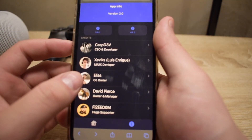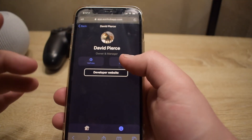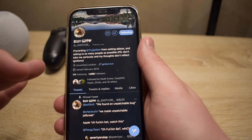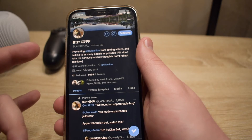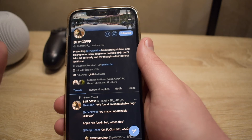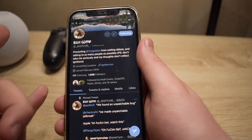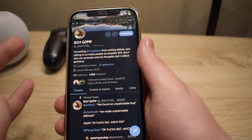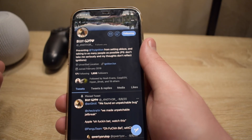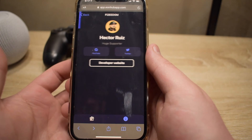Next up is me — that's definitely me in the corner. Up next is David, who is the owner and manager of EonHub. David has been with Ignition for a long time, probably since day one. He is their accountant and also our accountant for EonHub. I would definitely check him out and follow him to see what he has to say about Ignition or EonHub.